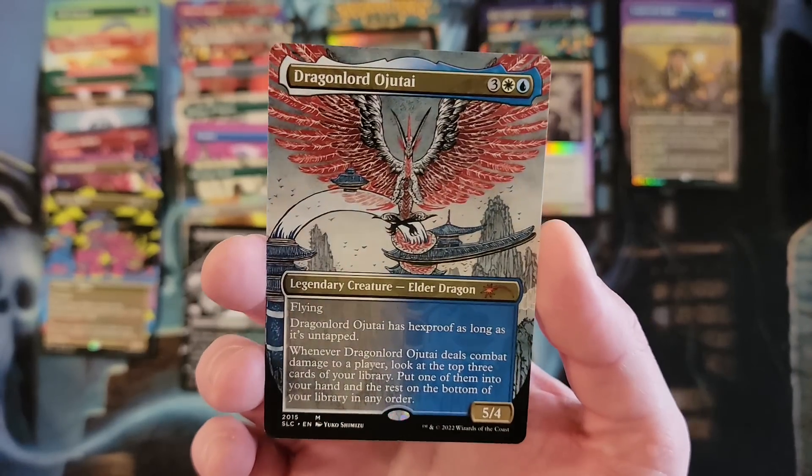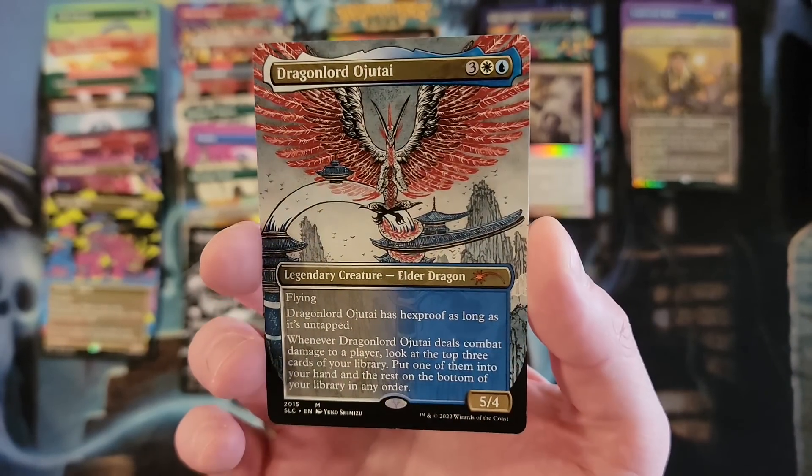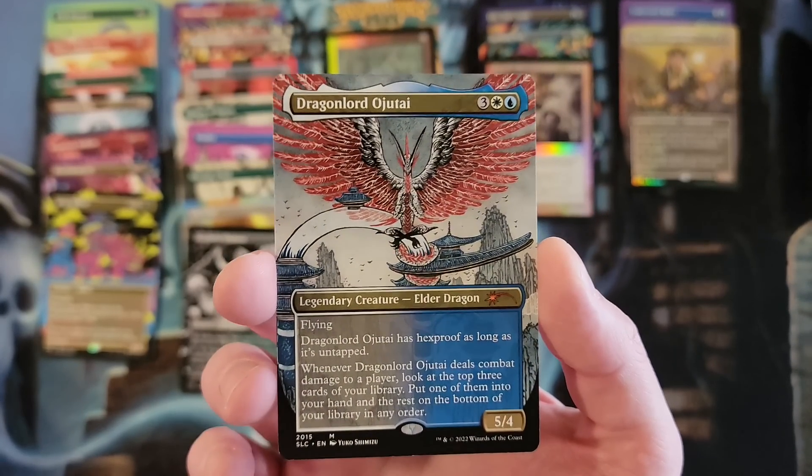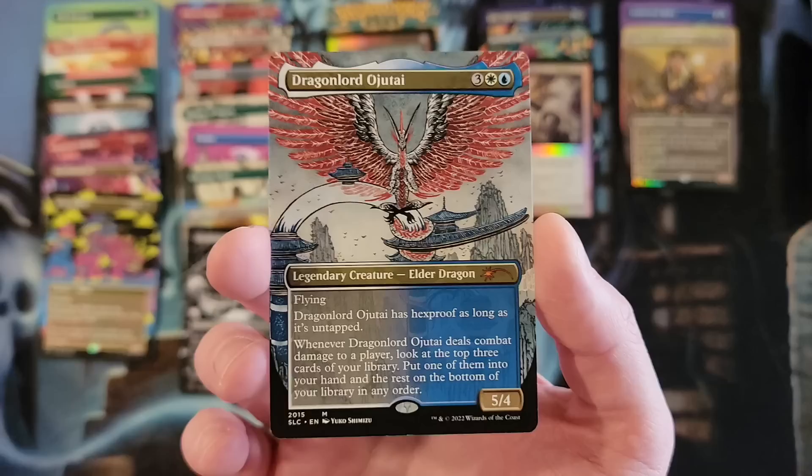2015 — I was hoping for a foil. That's right, Dragonlord Ojutai — in what is also an artist's objective treatment. I think this one just looks so cool. It's great.